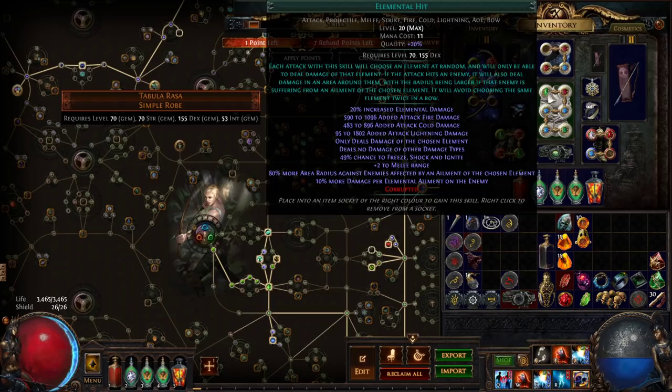What Elemental Hit does is pick at random one of fire, lightning, or cold, then makes an attack using your attached weapon — in our case a bow — and deals a certain amount of damage of that element, ignoring all damage that isn't the chosen element. So if it chooses fire, it deals 590 to 1096 fire damage. The added cold and lightning damage sections don't really kick in during normal gameplay. Basically it picks one of three: 590–1096 fire, 480–896 cold, or 95–1802 lightning.